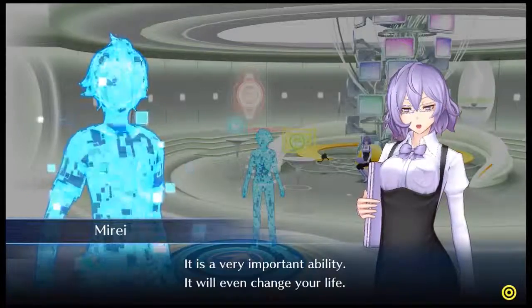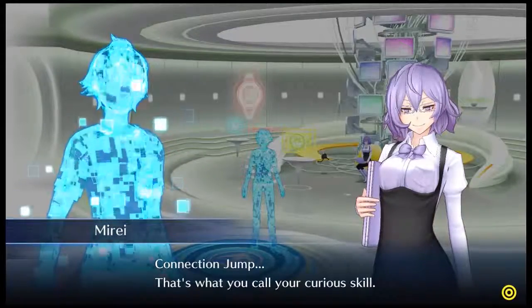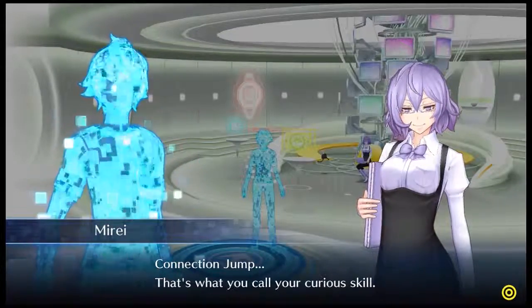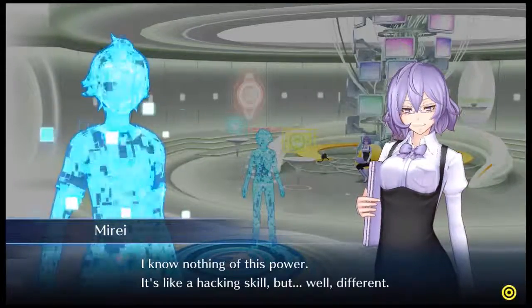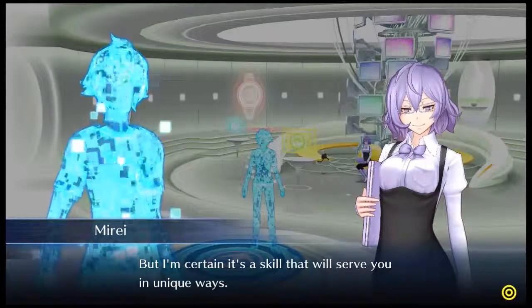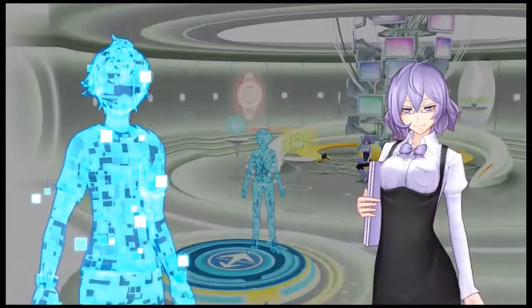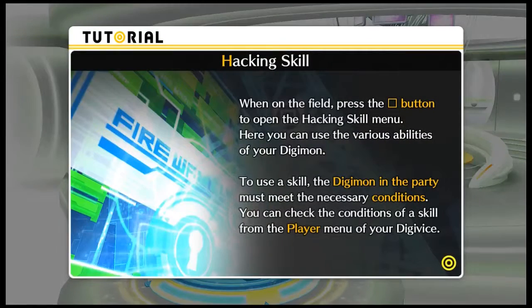It is a very important ability — it will even change your life. Really? Connection Jump? That's what you call your curious skill. I know nothing of this power. It's like a hacking skill, but well different. I'm certain it's a skill that will serve you in unique ways. I'll see you later. Take care. Hacking skill: when on the field, press the square button to open the hacking skill menu. Here you can use the various abilities of your Digimon. To use a skill, the Digimon in the party must meet the necessary conditions.